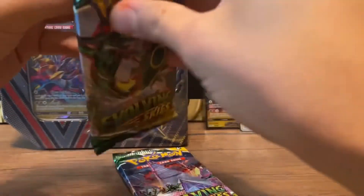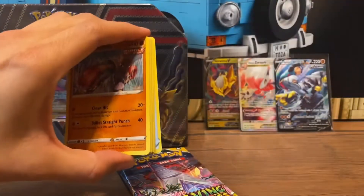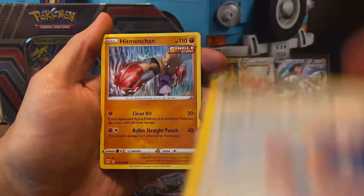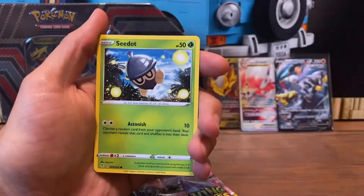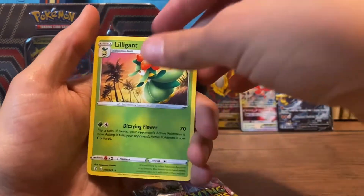Alright, let's see. Now we got two Evolving Skies left. Oh man, let's get some hits out of here. That would be freaking sweet. Let's see — code card. Maybe we got something in the reverse slot. Alright, we got Energy, Elemental Badge, Spirit Mask, Full Face Guard, Hitmonchan, Fletchling, Tentacle, Pikachu, C-Dot, Reverse Spirit Mask, and Illigant.